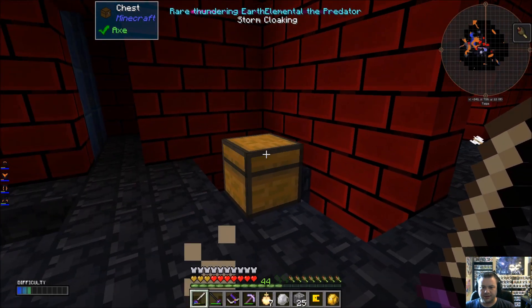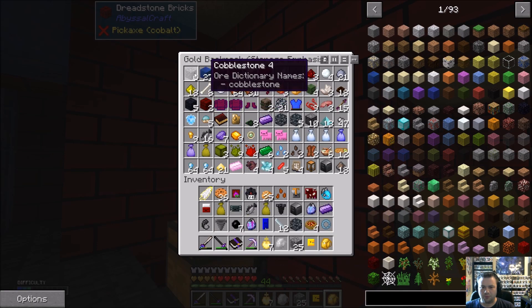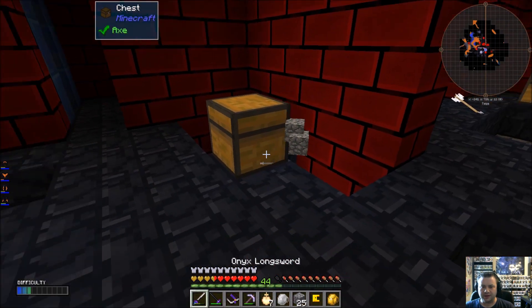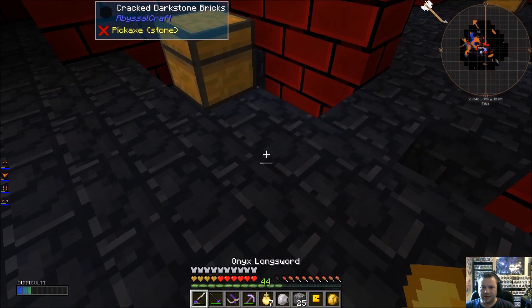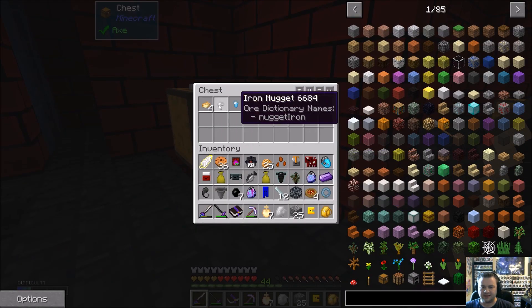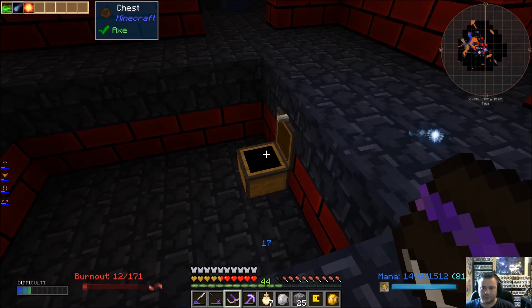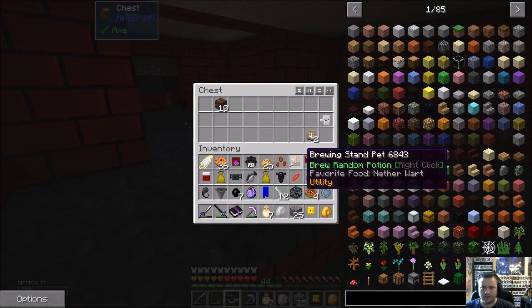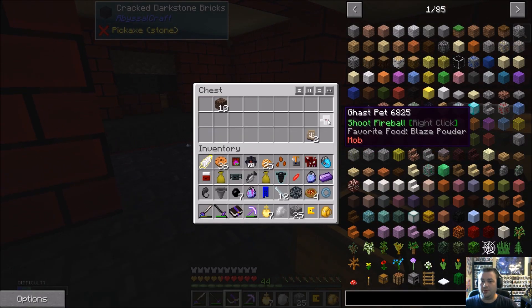The horde isn't here right now — you know, we had that extreme mob horde going there for a bit, and now that seems to have passed. I got more common runes here — there are a lot of those. Gas pet — shoots a fireball with a right click.